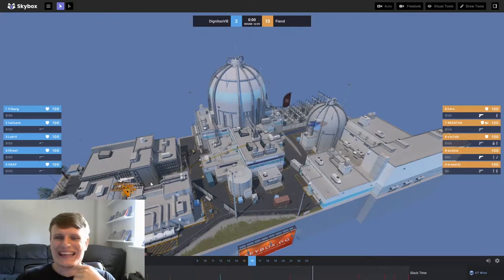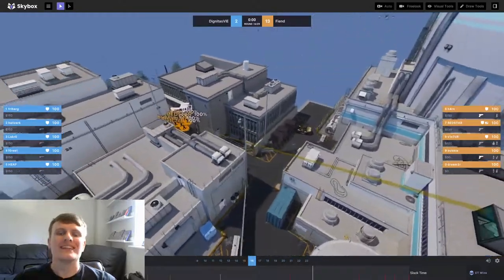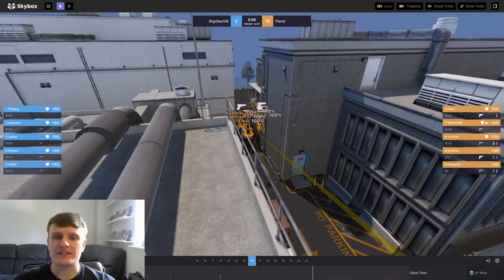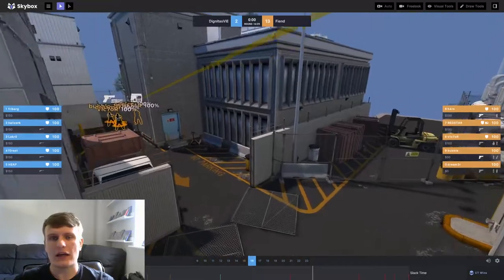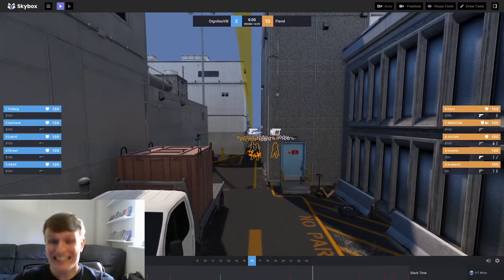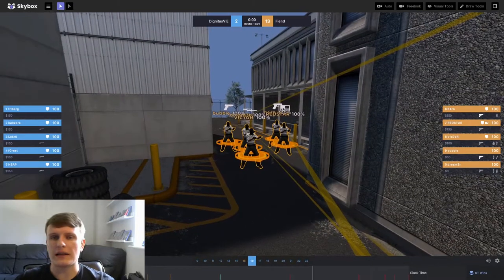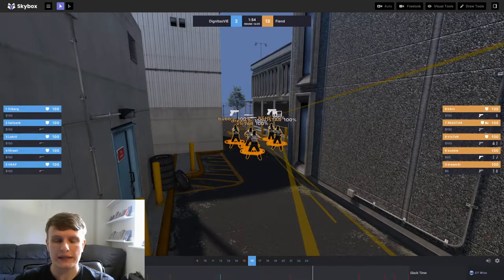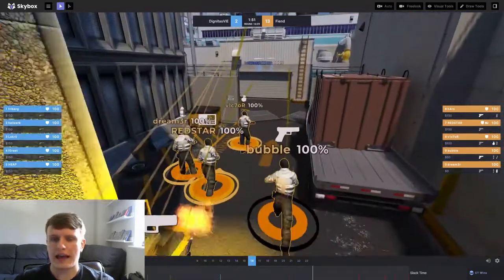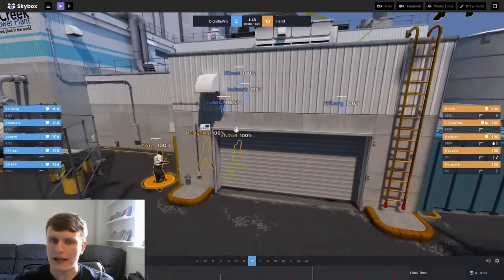Hello and welcome everybody, King Dem back at it again. Today we're taking a look at Dignitas versus Fiend. We're going to look at Dig's humongous comeback on the CT side of Nuke. Dig are a good Nuke team — fantastic CT-sided Nuke team. T-sides can be a little shaky, as it was in this game. We've seen better T-sides from them recently against Heroic, but anyway we'll get into this one straight away.